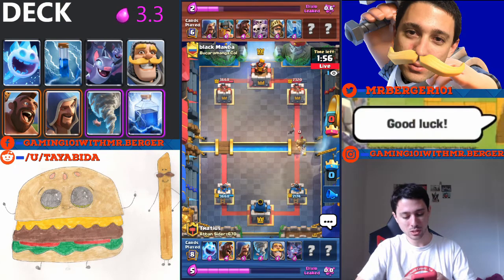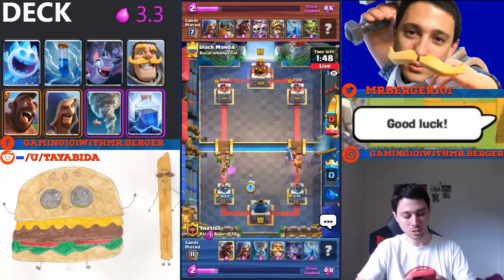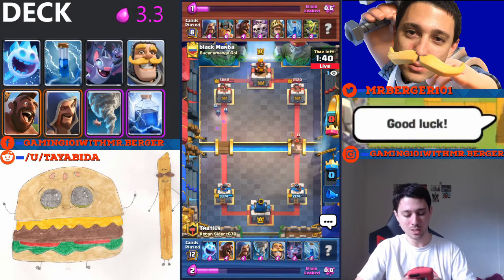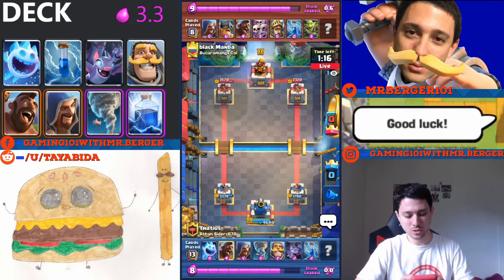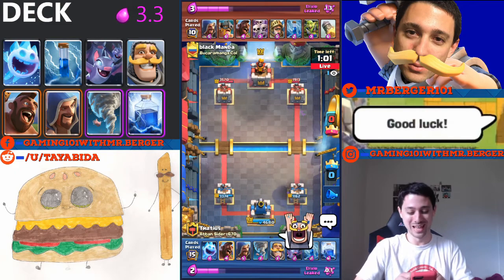I zap the prince to cancel the charge, then knight up to shut it down. I use ice spirit and bats just to buy a little bit of time. We're actually going to king tower activate with the tornado — better late than never. My right tower still has 1,790 health. He's running hog so he'll be sending more hogs in, and I'll be ready to tornado them into the center for a positive elixir trade. He rockets and I lightning — that's pretty funny. I'll give him the cheering knight for that one.